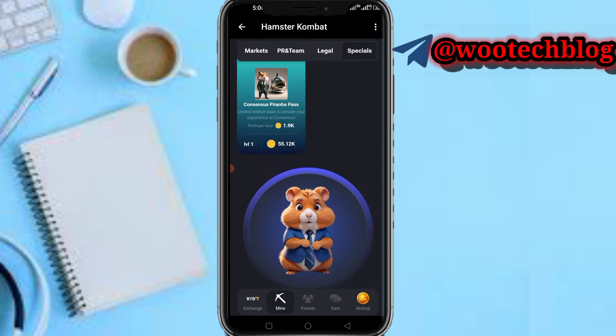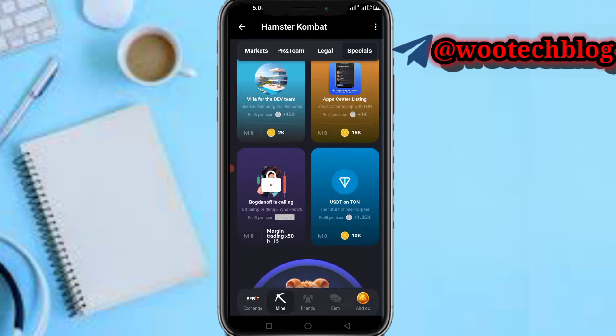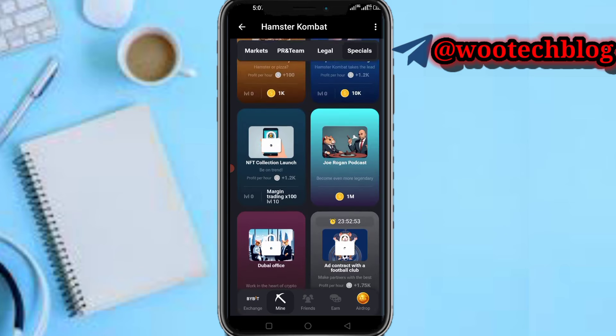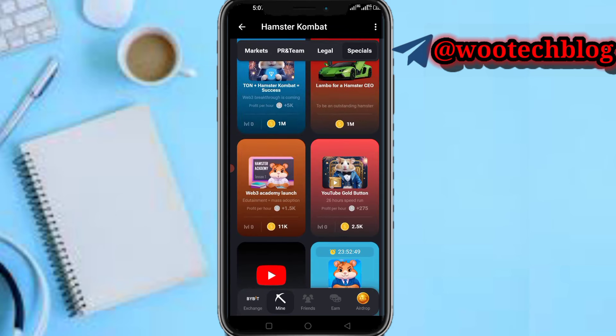For the second card, head over to Specials, then New Cards, scroll down and you'll find Web3 Academy Launch — tap on it.